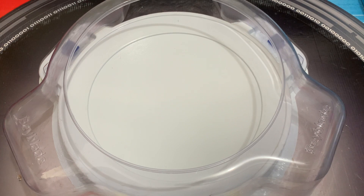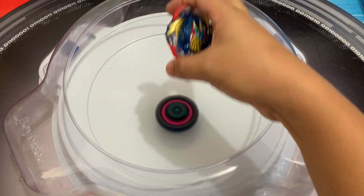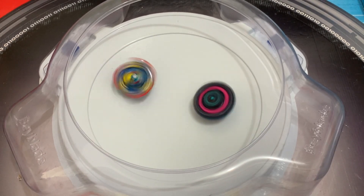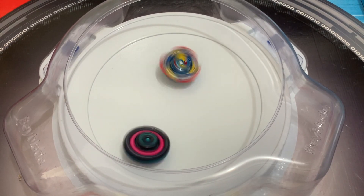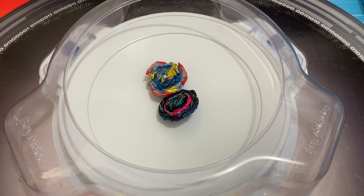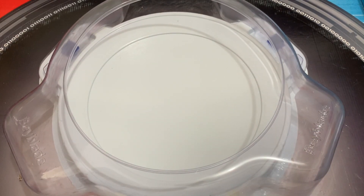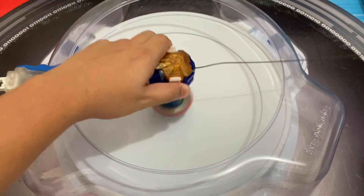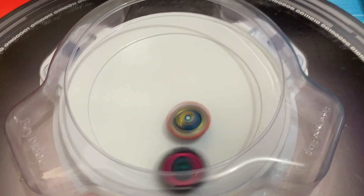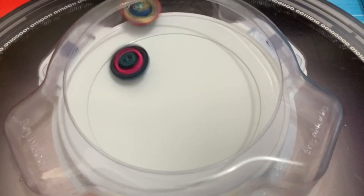Next battle is against Roar Bahamut. I wanted to do a hand spin again. Spin stealing — oh, there you go! Nice. Spin stealing Ultimate Valkyrie actually won! Weak launch this time, then full power Roar Bahamut. You need to hit it. Oh, nice!